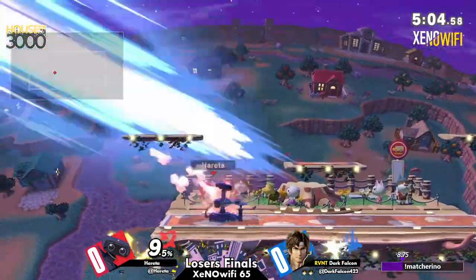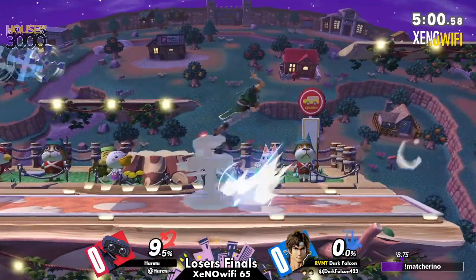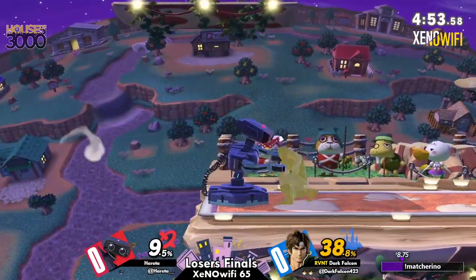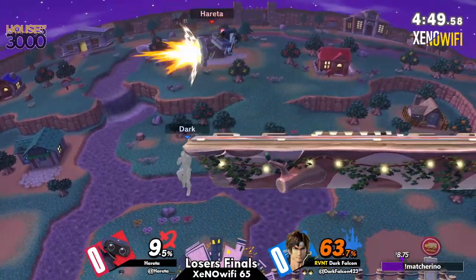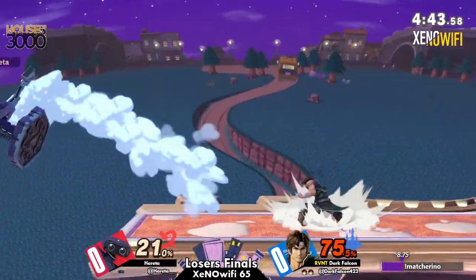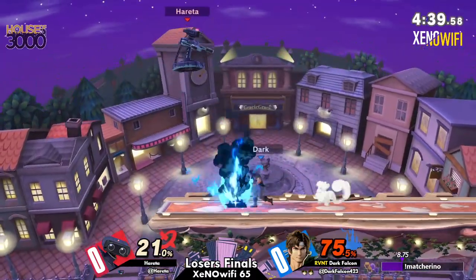Their advantage is proving that it doesn't really matter how good this ROB player can be — they're kind of proving how good this matchup is for them. But hey, doing a good job doing what Belmonts are the worst at, and that is being offstage. So Hereta doing a good job with these grabs, playing a lot more defensively. That shield game is really working out for them right now.